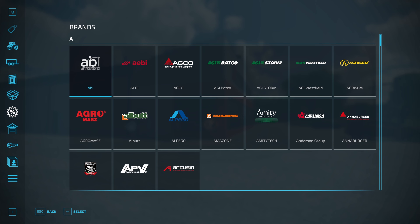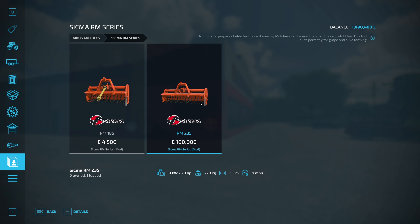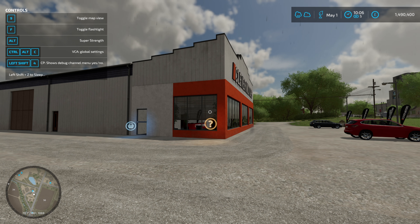I've edited this cultivator to be a hundred thousand pounds so we can see what the costs are. The cost just to lease it is two percent initially, and then per month - the game says per day, but it is per month - there's a one percent charge. If you're running two-day months, that'll be split in half for each day. Then there's a per real-time hour charge of 2.1 percent.